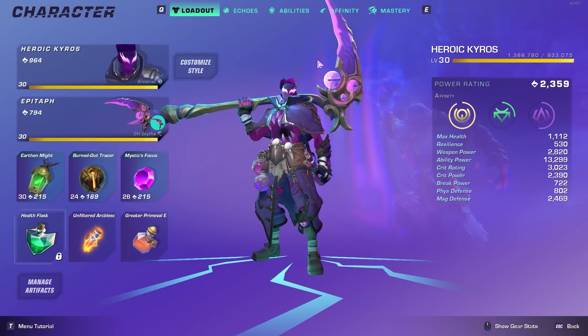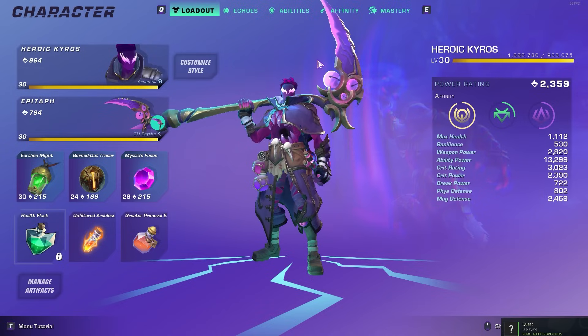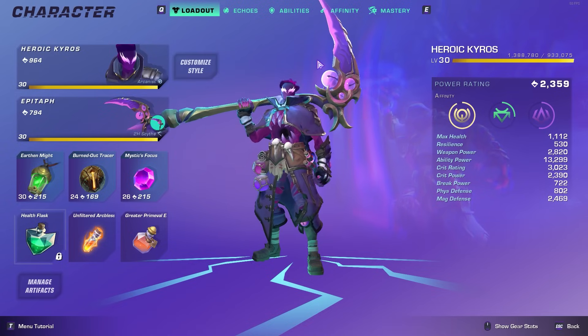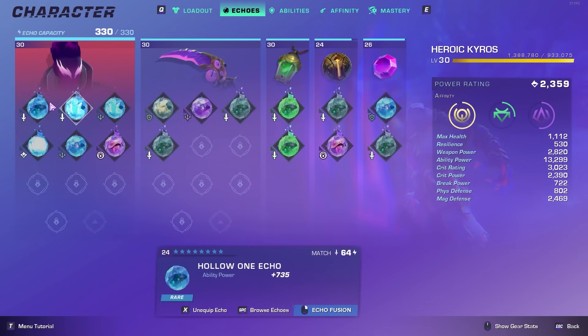My ability power is slightly higher now, but my crit rating is definitely lower than before — it was almost at 4,000, now it's barely over 3,000. My physical and magic defense are a lot lower as well. This is more so for those trying to do a boss kill. On Kairos, I have several blue echoes equipped, and I still have the Goblin Seer Echo and the Hollow One Echo — that's a blue, and maxed out.